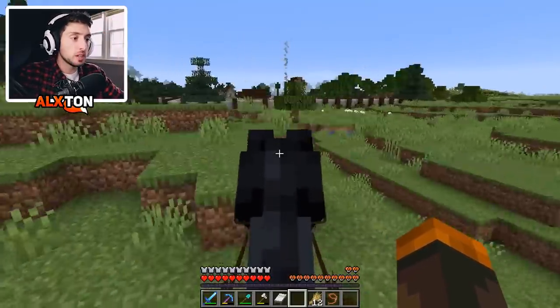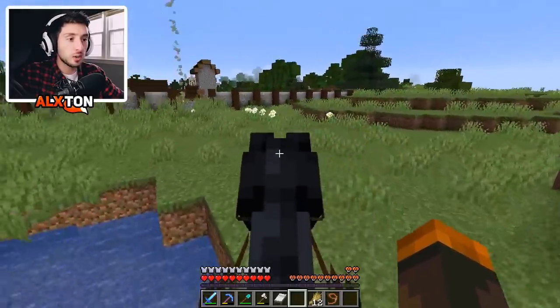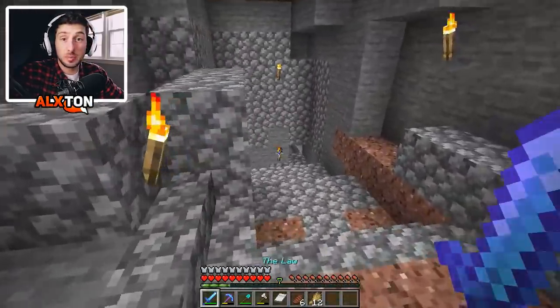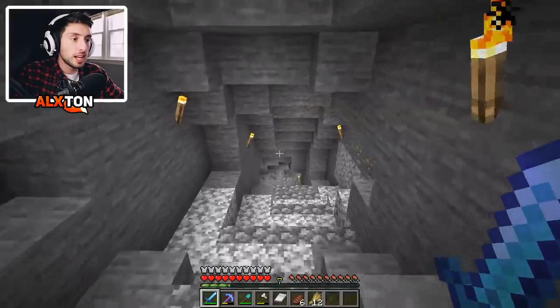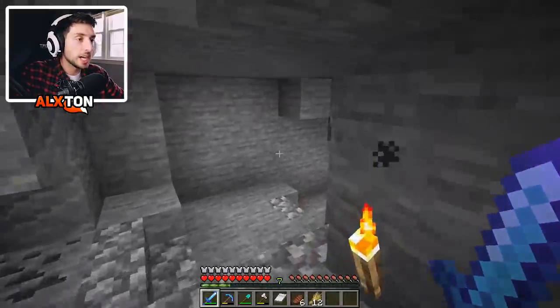Now I want to show you guys the spawner — there's a lot of work that was done already. I've added a lot of cobblestone to make a path and try to avoid any other mobs sneaking their way down here. I lit it up with torches, so it's a very simple walk down. Once we design it a little bit more, it'll look a lot better.